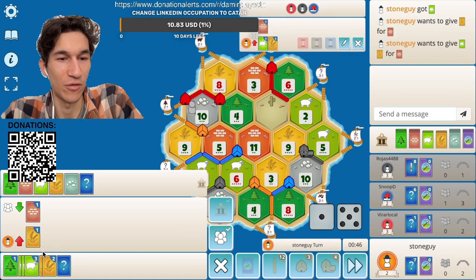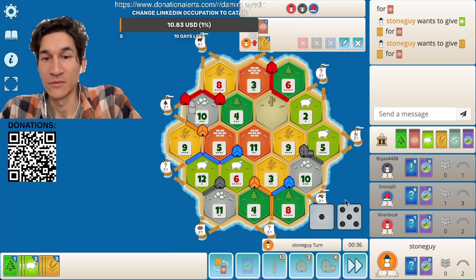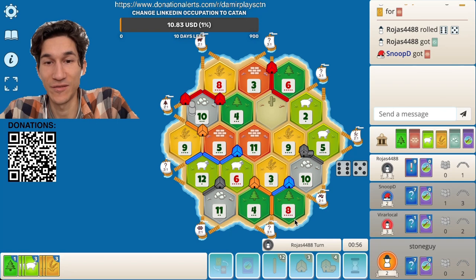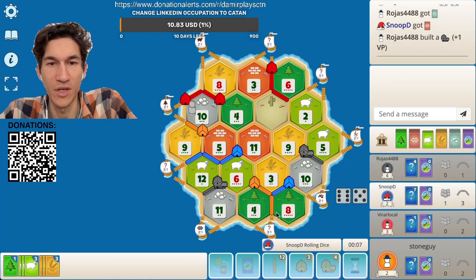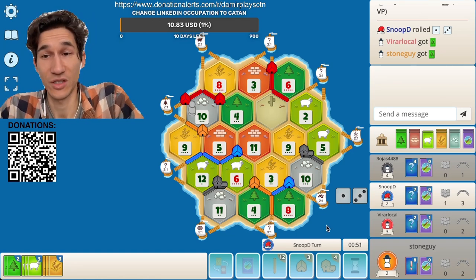I kind of said goodbye to that spot as well. Two brick — nobody probably knows, right? We need that brick. I don't want to lose cards again. There is not a lot of smart options for me. But I just need to get a little bit of luck, settle here, and I think it will make my life easier — with three-two-one ports it should be easier.